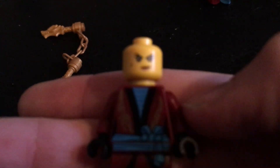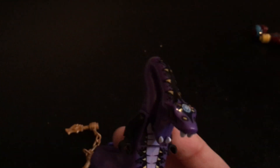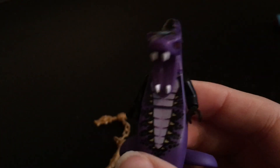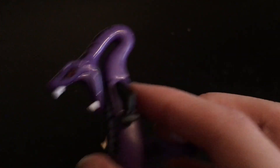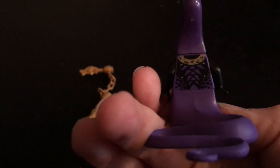This is a legacy set. And probably the best part in the set is Pythor P. Chumsworth, which is the leader of the Anacondri — just a great character in general. Really unique head design. That's the back.